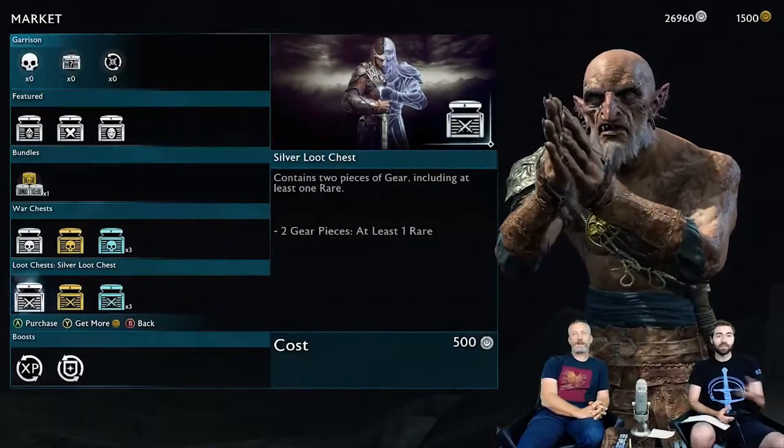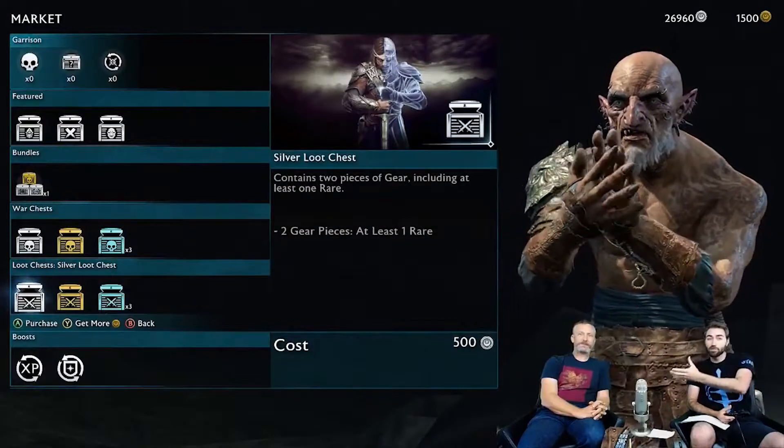Oh look at that, we actually got more than one! We got an epic - the Gondorian Longbow, 253 damage. You can see also you could destroy that for more Mirian. Interestingly it cost 500 to get a loot chest and we almost got 500 back - that's a bargain. So that's loot chests and with those you're able to use those bows or crush them for more Mirian.